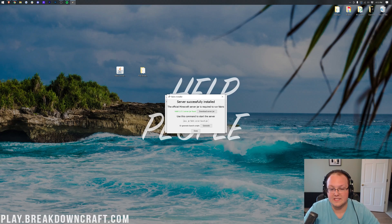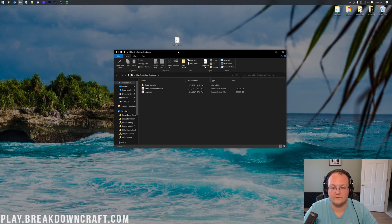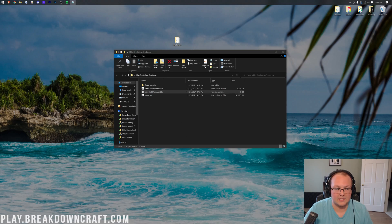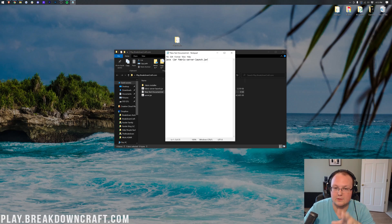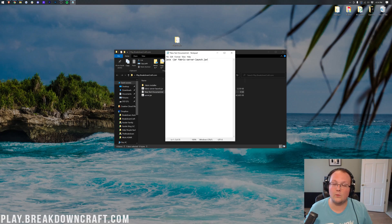Before you close out, go ahead and select all of the code shown in the installer and hit Ctrl+C to copy it. This code is also in the description and should be the same, but copying it directly from the installer is guaranteed to be correct. Then click Done and close out of the Fabric installer.